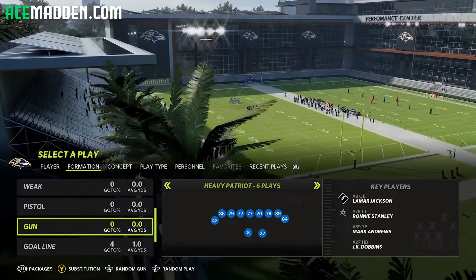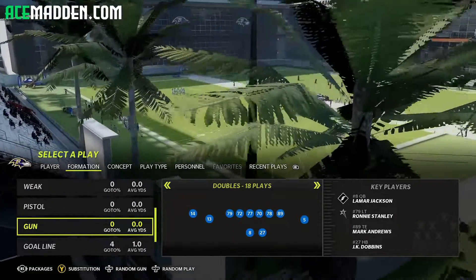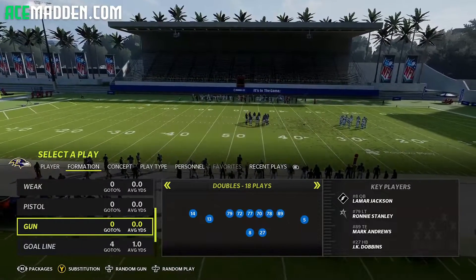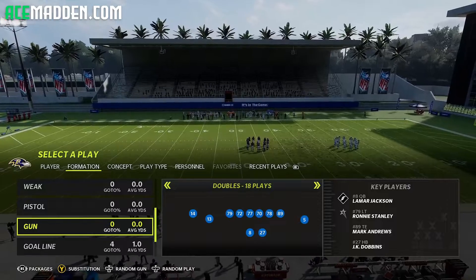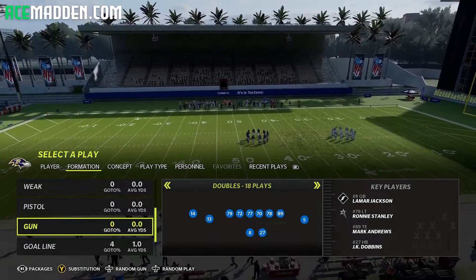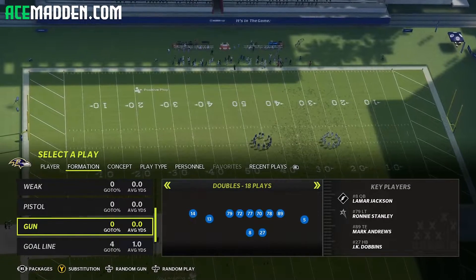Just want to say a quick thanks to all of you who dropped a like on yesterday's video — it got over 150 likes very, very quickly. So I will be dropping that nickel normal scheme sometime soon. Let's do the same thing with this vid. If this video gets over 200 likes, I will drop a free offensive scheme. I don't know which formation yet, but I will drop it.